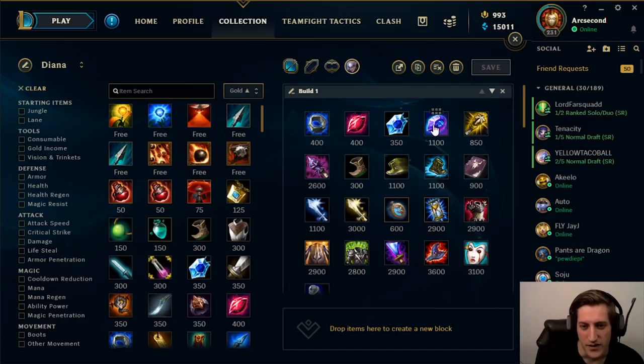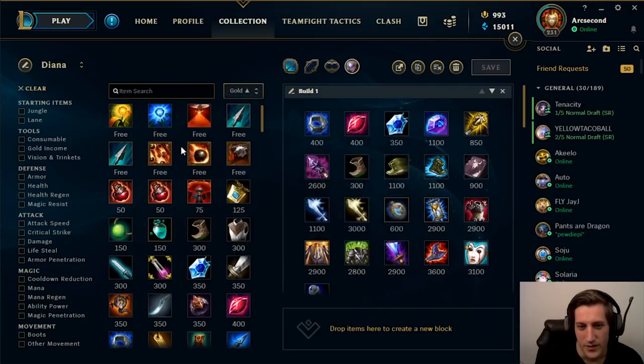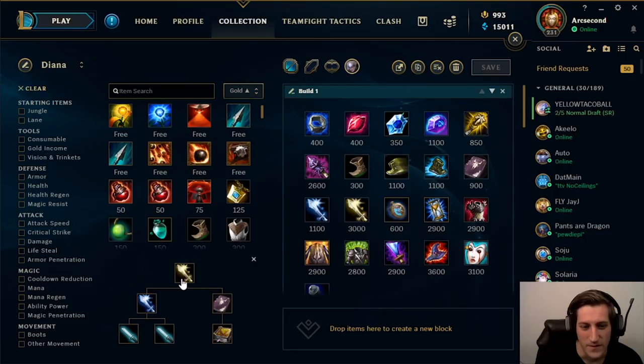Catalyst is the strongest item in lane for consistently trading. If the enemy jungler is playing around you, you can survive the laning phase, take harass, trade the most, and you have the pushing power — which is Diana's biggest strength. Her wave manipulation and pushing power is still one of her greatest strengths, so you really want the Roa. It synergizes so well with Nashor's Tooth after that. For boots, we always go defensive boots — either Tabis or Merc Treads depending on the enemy team comp. Nashor's is even better now because her attack speed is almost doubled, so you're getting the on-hit effect even more frequently.